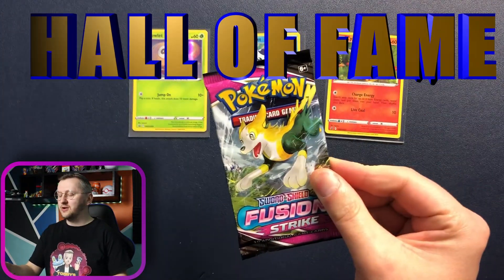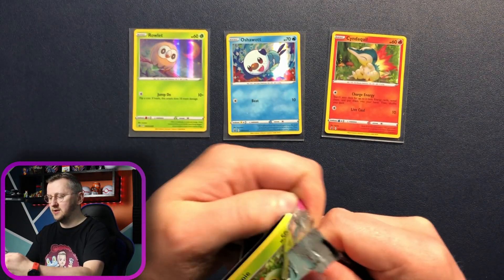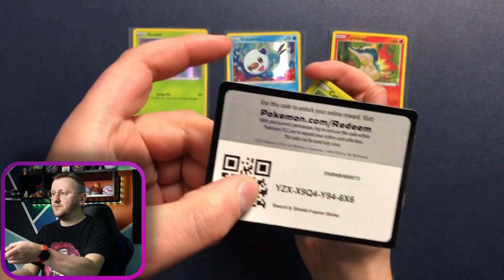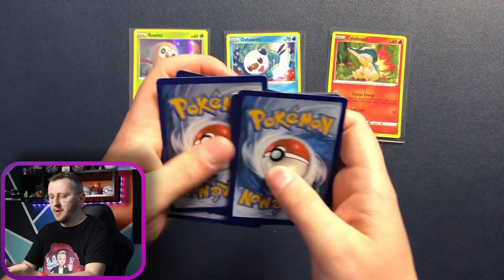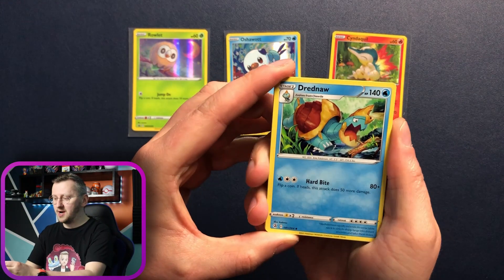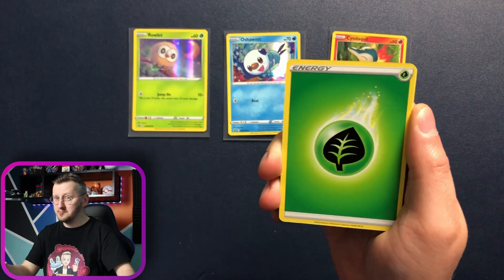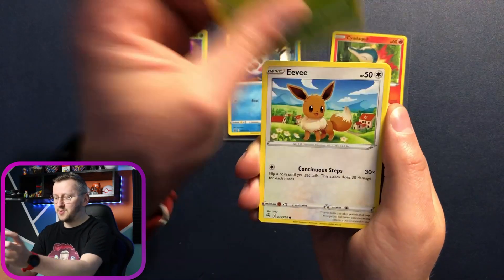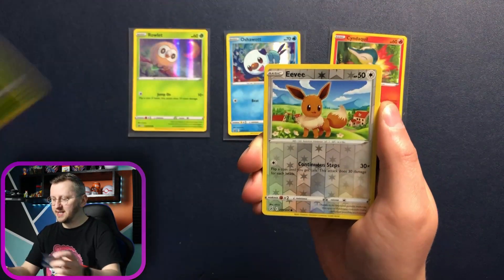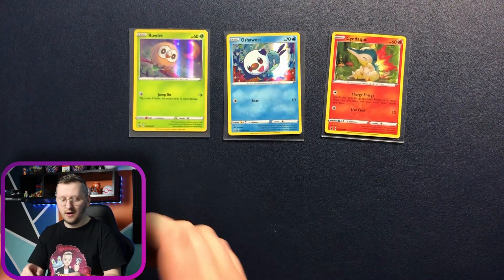We're gonna start opening with a gorgeous Fusion Strike. Let's see what this pack will bring. Here you go, a code card for you Dynamax team. Remember to let me know in the comments below if you had better pulls than I did. We have a Dreadnaw, Fusion Strike Energy, a Lesser Sparkle, Energy, Caterpie, Eevee, Shellder, Voltorb, Pangoro, a gorgeous Eevee as our reverse holo, and a Blissey as our non-holo rare. Gorgeous.